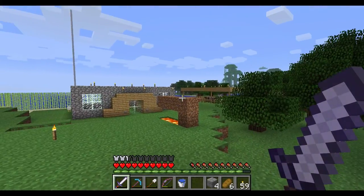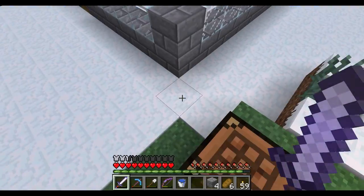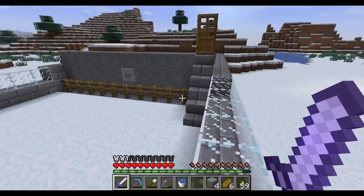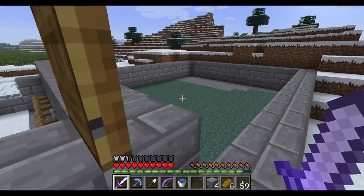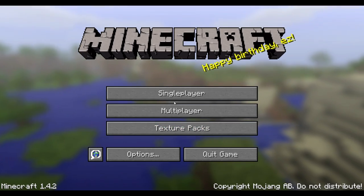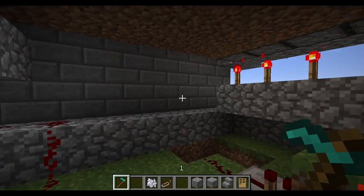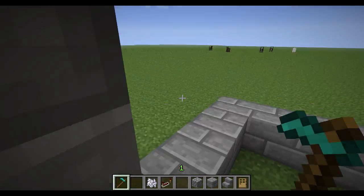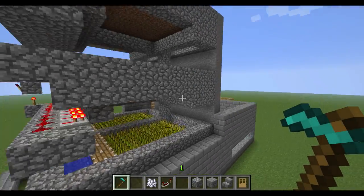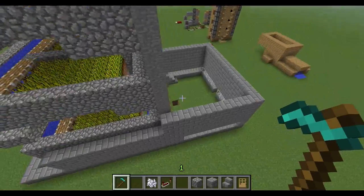Some of you may know I have a really tiny wheat farm back behind the house over there. But we're going to be replacing it with an automatic wheat farm, which would be built inside of this. And to actually show you what it looks like, let's go into the test world. Here we go. Lots and lots of wheat - it's an automatic wheat farm.